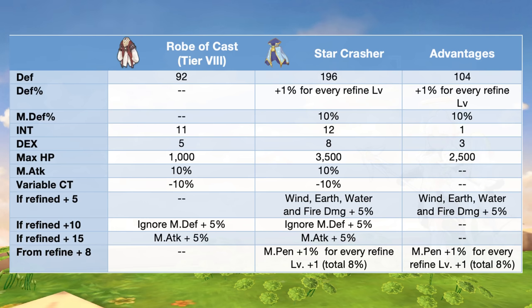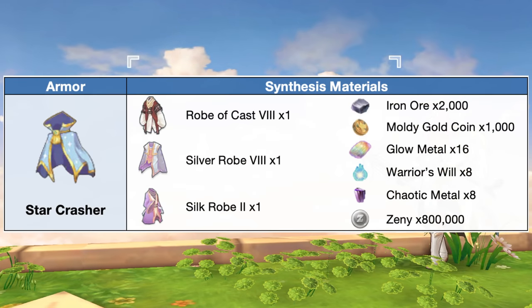In comparison to a tier 8 robe of cast, the Star Crasher will have additional plus 104 def, plus 1% def for every refine plus 1, plus 10% mdef, plus 1 int, plus 3 dex, and plus 2500 max HP. In addition, when refined to plus 5, we'll have plus 5% wind, earth, water, and fire damage. Furthermore, from refine plus 8, we'll have plus 1% magic penetration for every refine plus 1. Here are the materials needed for synthesizing the Star Crasher.